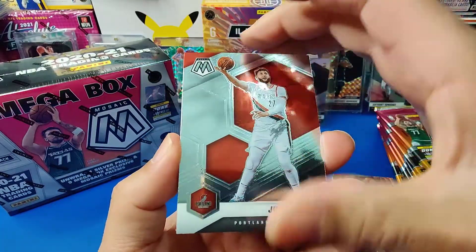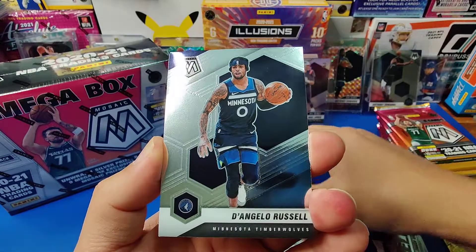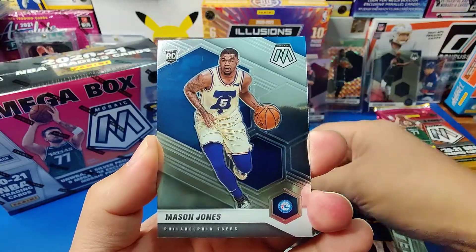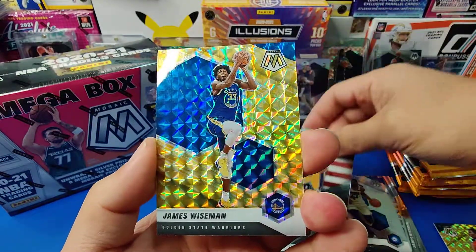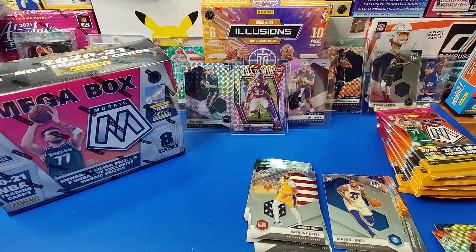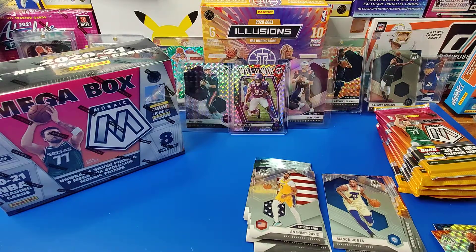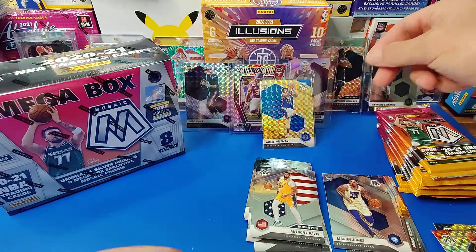Second pack: Joseph Nurkic, Mikel Foltz, D-Lo, Chris Middleton. Mason Jones is our rookie. Anthony Davis — national pride. Oh nice, gold — James Wiseman. And Jay Crowder. Not too shabby. I don't know if these are yellow or gold. I think they're yellows — they have to be called the yellows because gold is numbered. They are popping.